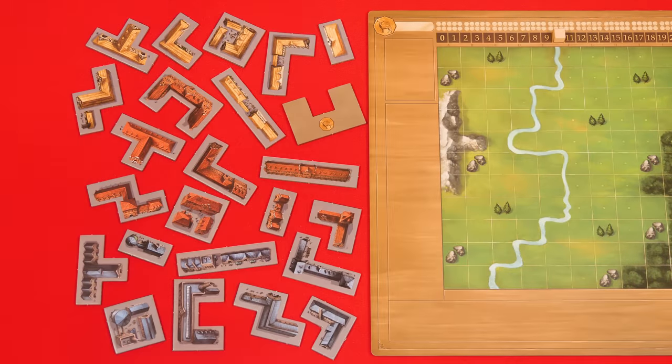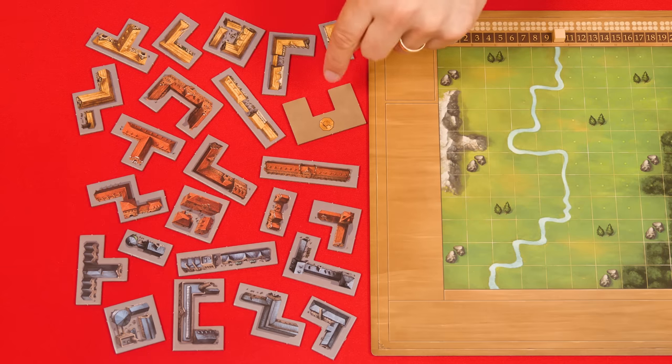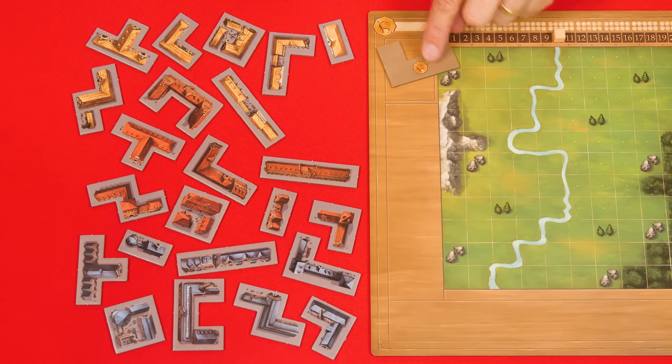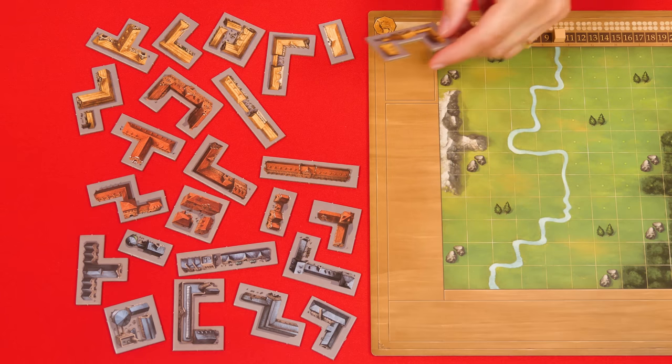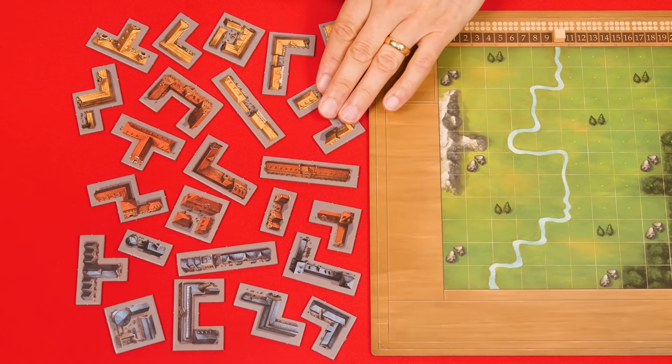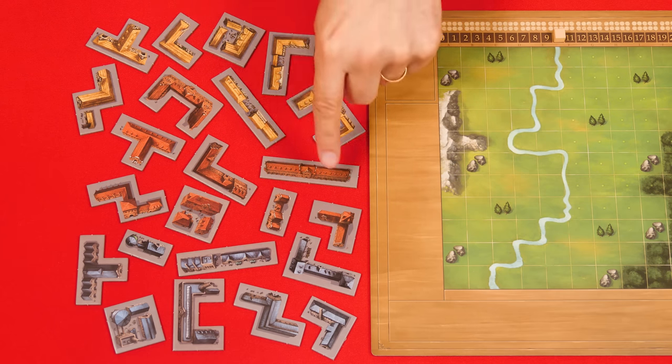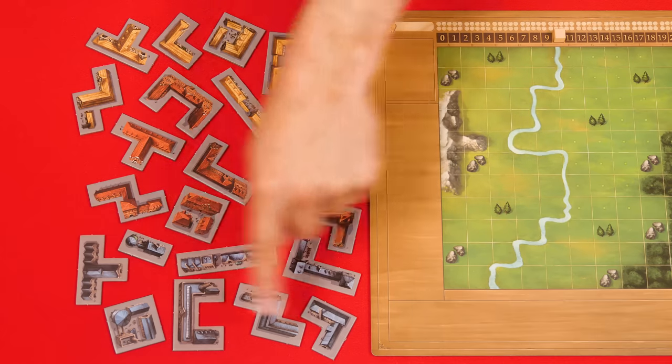Then collect one of these scoring tokens and put it on the 10 space of this victory point track. Each player now collects their 24 playing pieces — you can identify your pieces because on their backs they'll have your animal symbol. You'll keep them with their building side face up while playing. There are three types of buildings: residential, which are yellow; red public buildings; and industrial, which are blue.